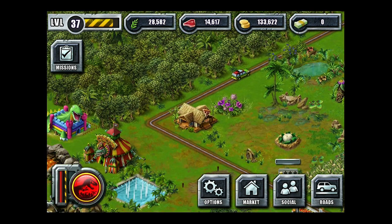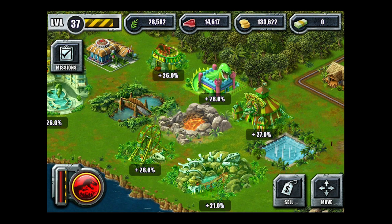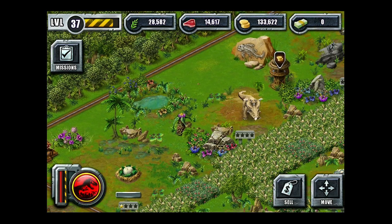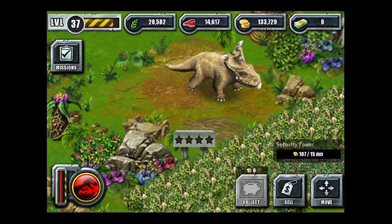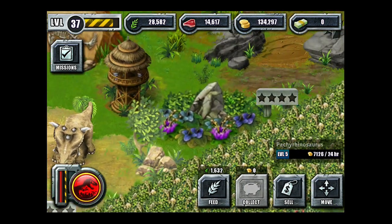This guy over here, he's a plain one. We've got these little things here which can up your money. So we've got this lava pit and this bridge. As you can see, they show a plus percentage for the building. That also works with dinosaurs, and that's basically the main use for the decorations. So we're going to check out a little bit of each dino we've got here in the park.